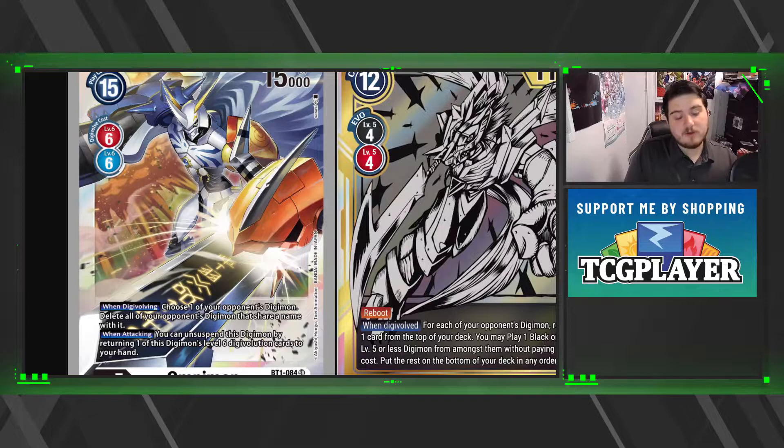When attacking, you can 'unsuspend' — basically a fancy word for 'ready' or 'un-tap,' another computer term. So this Digimon can unsuspend by returning one of this Digimon's level six digivolution cards to your hand. They could have used 'evolution sources' but 'digivolution cards' is really awkward. Quick reading, people might try to pull it from another level six — don't let them. This card is going to be like a hundred dollars on release anyway.